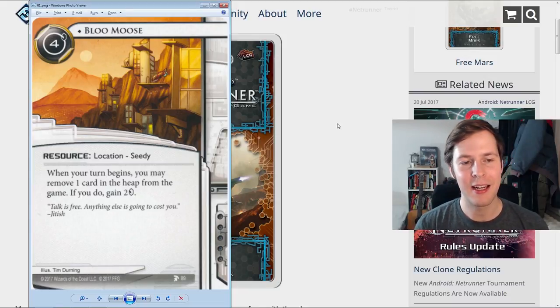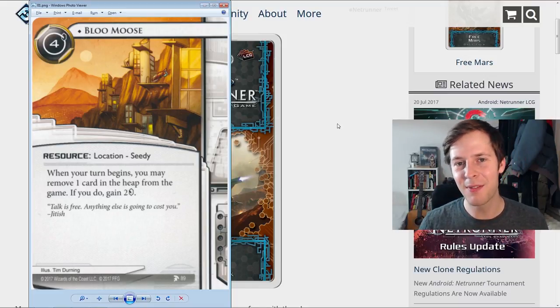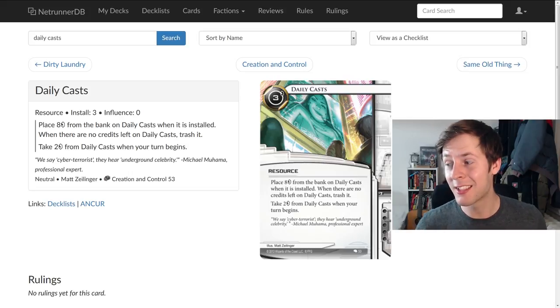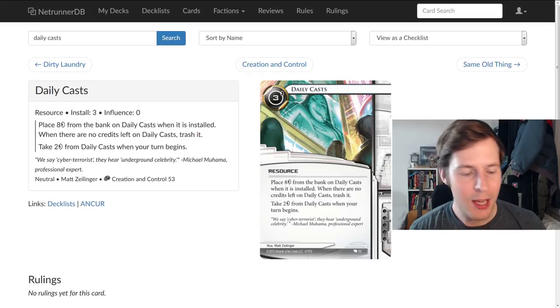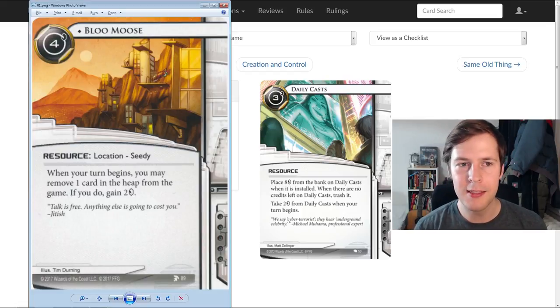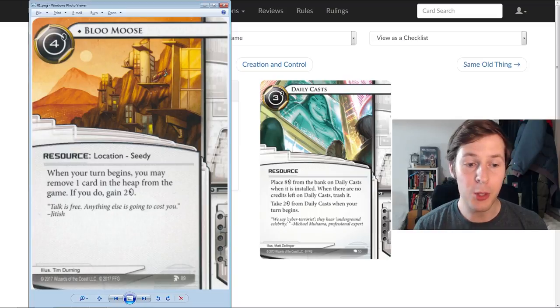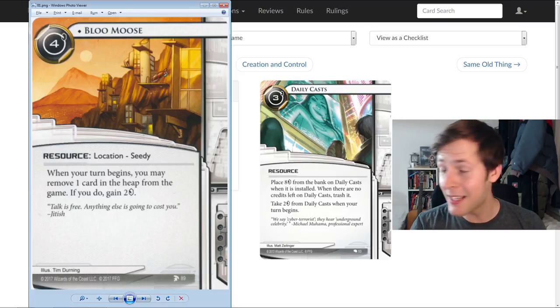This card is nuts — it's a really, really big deal. As long as you have a card in the heap you can remove from the game, you gain two credits at the beginning of your turn. That's a lot of money because this can fire almost all the time. Let's compare that to Daily Cast, which has been very standard in Netrunner ever since Creation and Control, the first deluxe set. Daily Cast costs three — one cheaper than Blue Moose — but you only get eight credits total. Blue Moose, for the low, low price of one extra credit, is a Daily Cast that never ends.